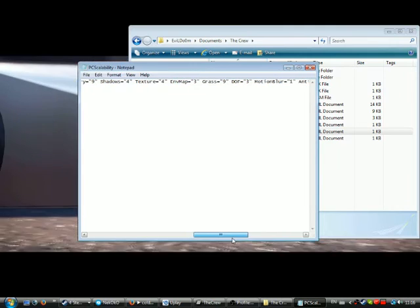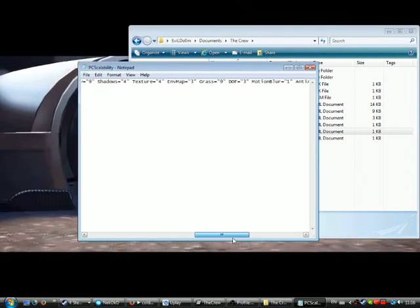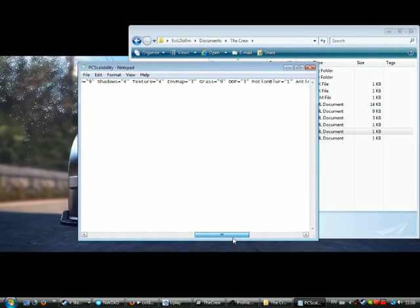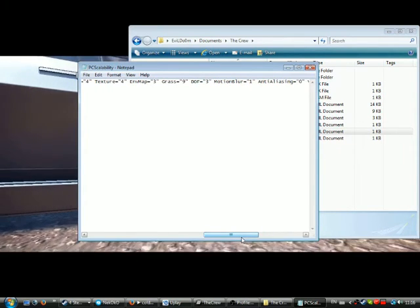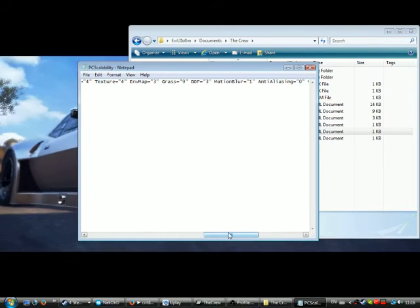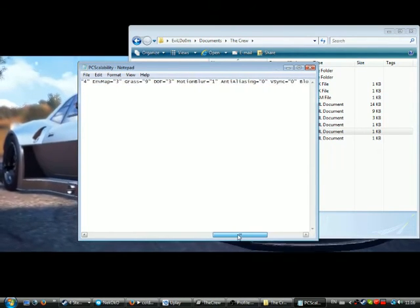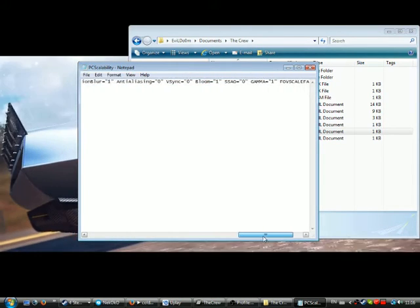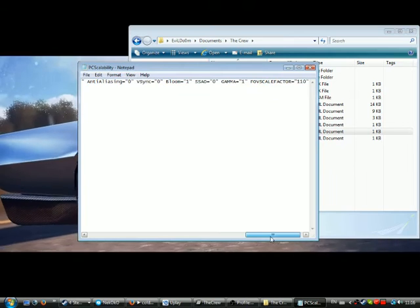Grass is at nine, depth of field at three. I guess depth of field could be raised higher, but I don't see why you'd want to. Geometry will help you see a little further, so if you've got a proper PC for it, I'd suggest maxing it to nine.